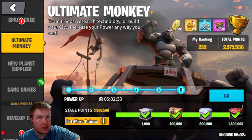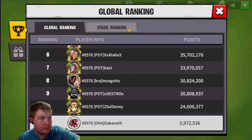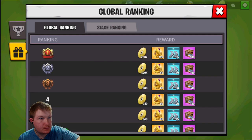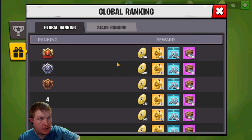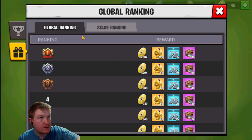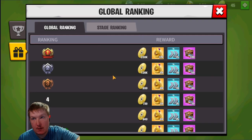For the Ultimate Monkey event, you just rank, and as soon as you rank, everybody in your state is going to basically try and rank to the top. The loot at the end is Maximus medals, and obviously if you don't have Maximus, this is kind of how you get him. Plus you can get some CDs, speeds, and whatnot — so that's pretty much everything you need to know about the Ultimate Monkey event.